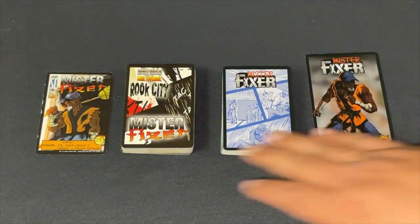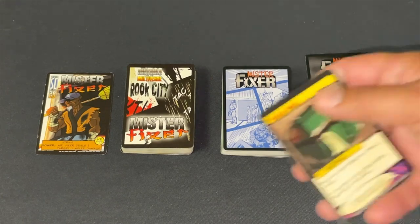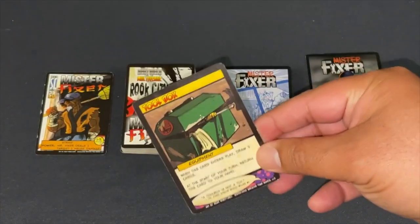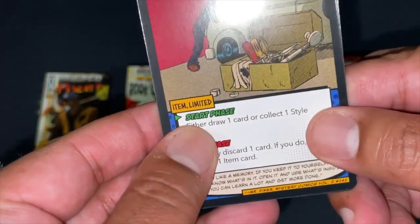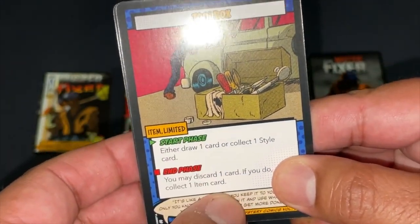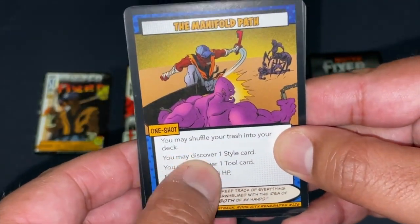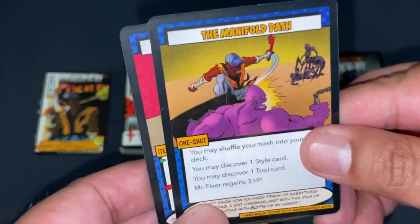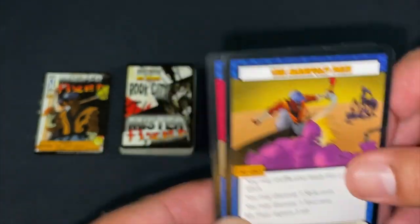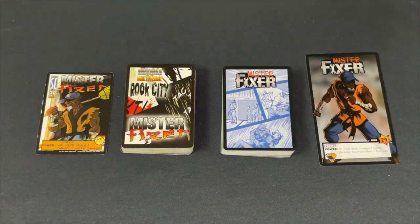The same quick-start improvement applies to Mr. Fixer. The old version took a while to get going — a card like Toolbox would let you draw two cards, but then you'd have to play it again for two more. The reworked card gives you something at the start phase and end phase — a style or an item — and keeps on going without replaying it. You also have a card that lets you discover one style card and one tool card, so you're set up immediately.